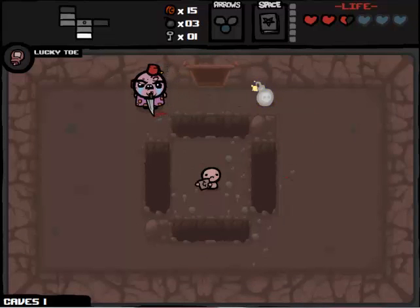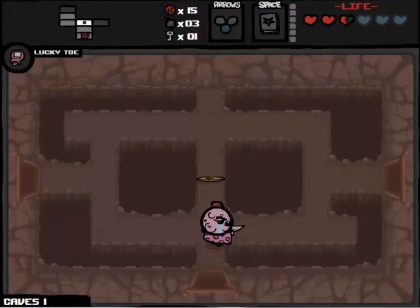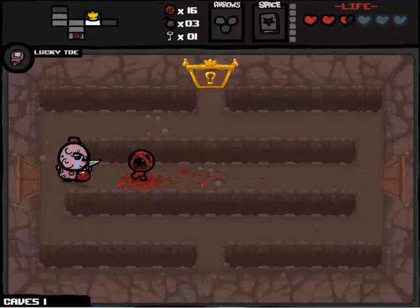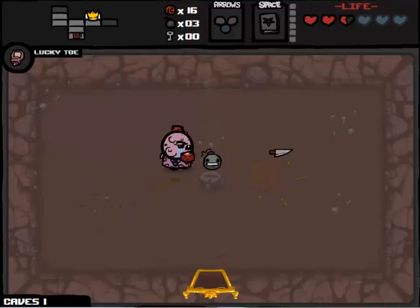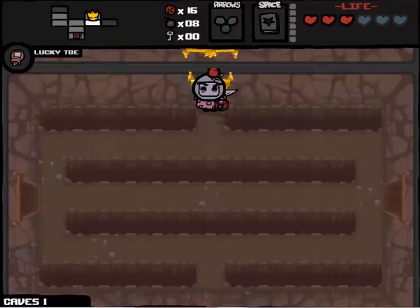There's our item room - item room contains Mr. Mega. That's pretty good, we've got super bombs. So if we use super bombs on Mom's Heart, there we go. There's the shop - and apparently Greed can't be in the first shop. He's not - and there's a coin purse, which I'm going to buy because we had good pills in our rotation.